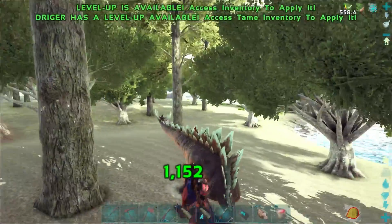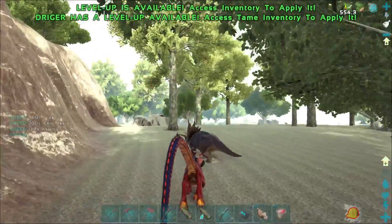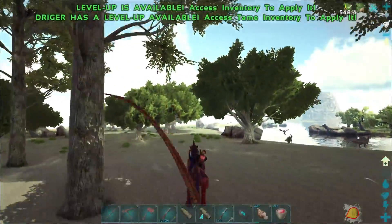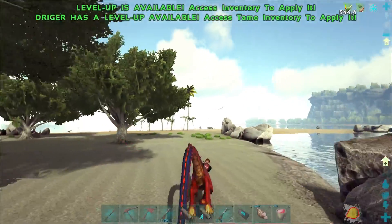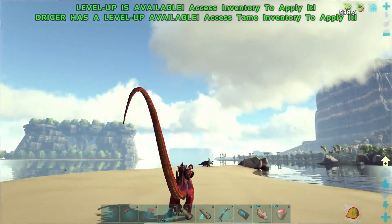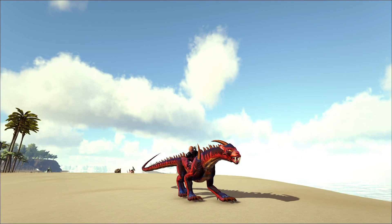Drigger is the coolest thing ever. A dragon tiger — seriously, it doesn't get much cooler than a dragon tiger hybrid. Man, I love him. Let's go over here in the sun and take a good look at him. It is so awesome. I love how he like squiggle wiggles. Look at him. It is the coolest thing ever.